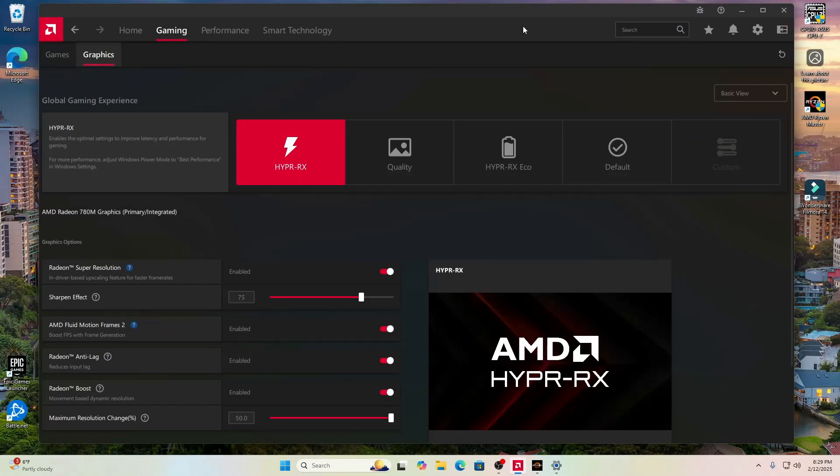This is the AMD Adrenaline app that you will need if you are going to get the CPU or any of the G-series from Ryzen. HyperRx is well known for being the best for FPS — it has SuperRes, Fluid Motion Frames 2, Anti-Lag, and Boost. All of these were on.